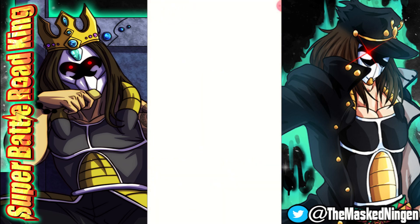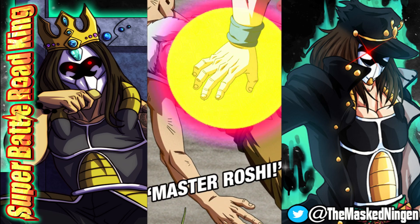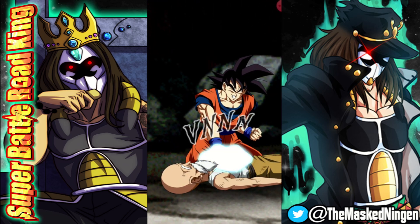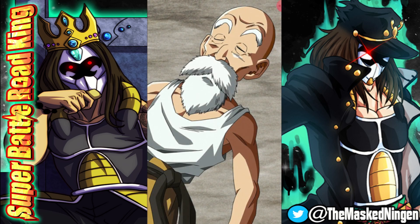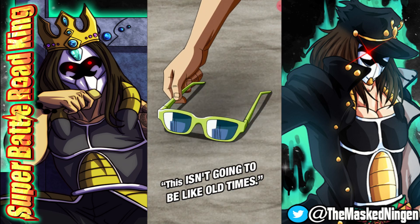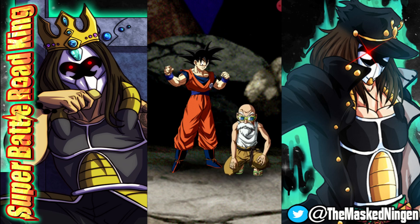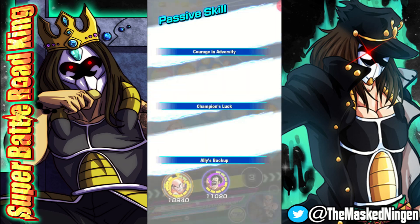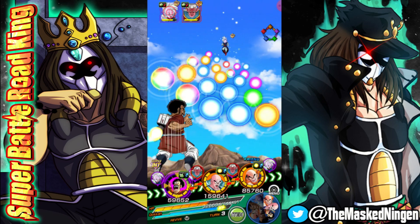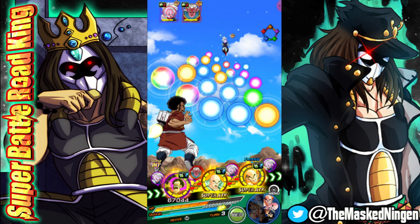The problem with having Roshi and Krillin next to each other is they get quite a bit of ki because Roshi is also a Turtle School support unit. Probably should have gone for the 12-ki Super there — we potentially could have got the double stun, but that would have led to not getting killed and not getting the revive. One of the reasons the revive is so good is because it gives you the heal. You definitely don't want to stun them, get the revive, and then end up on a turn where they're unstunned and you're very close to death.